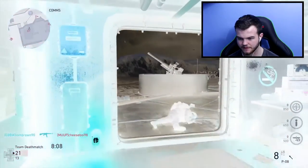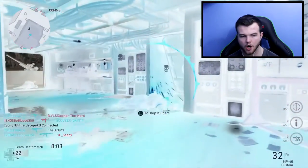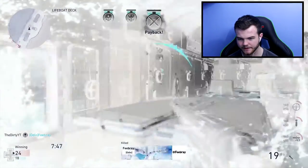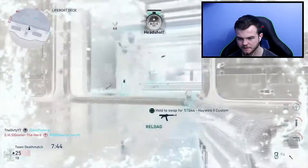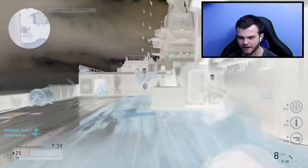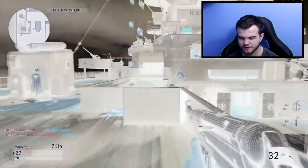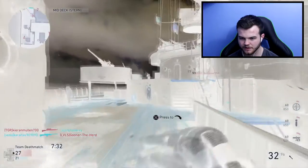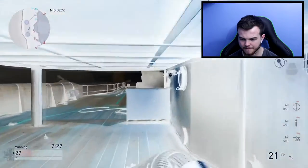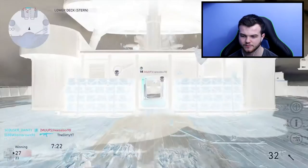Someone here, someone here — there should be someone here. We were so close to surviving. We got one. Wait, where am I? Have we swapped spawns? It's just confusing, it puts you off. I didn't even realize we had switched spawns. We're on the other side again. I've got 21 bullets, I'm on 4 for 6 — we're not doing too well at all.